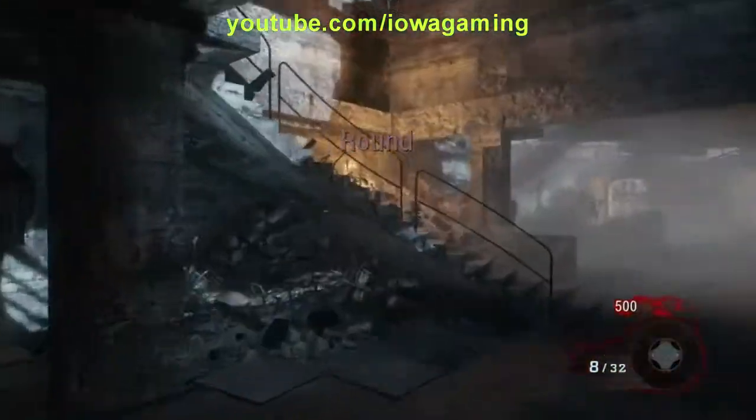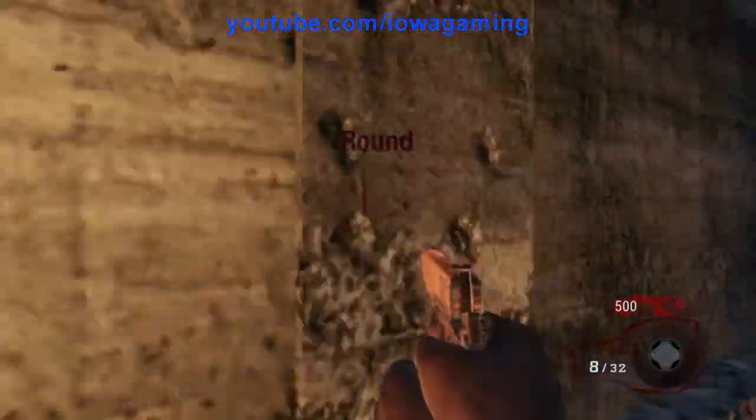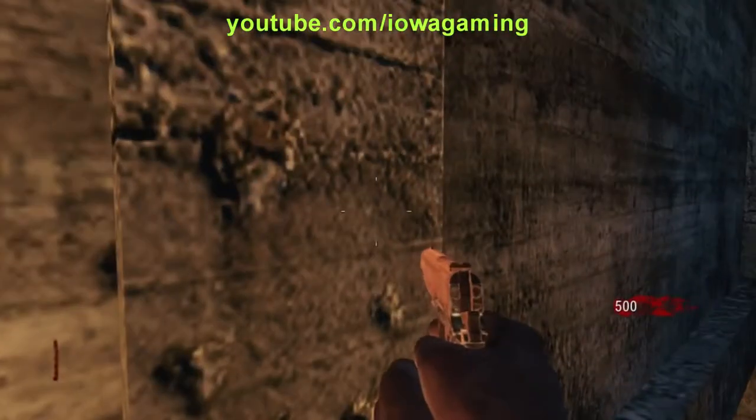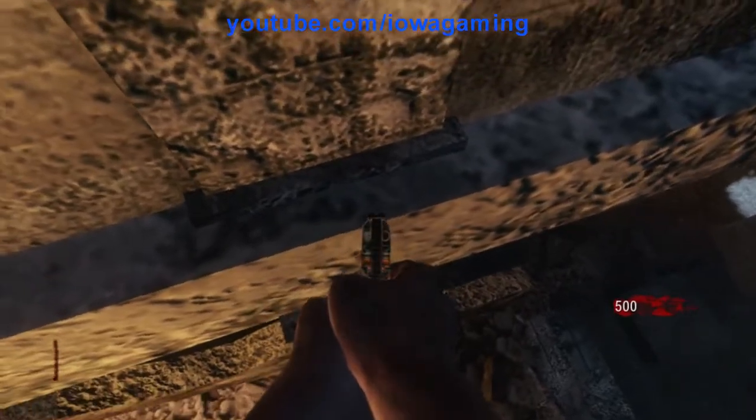What's up guys, it's Hawkeyes. I'm bringing you a really easy new strafe jump glitch on Nocturne Toten. All you need to do is just go right here where I do and just do a simple strafe jump, eventually get stuck on top of this thing, and edge way over to the right where I do.